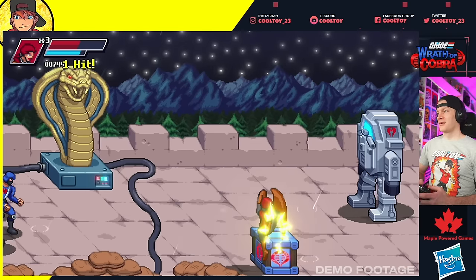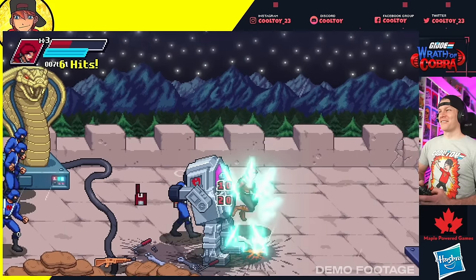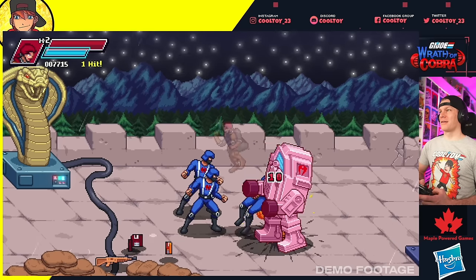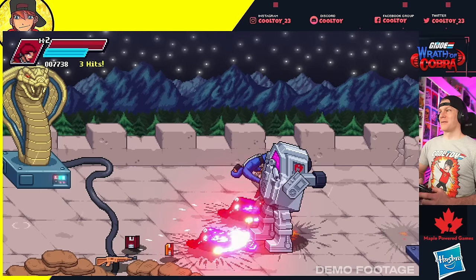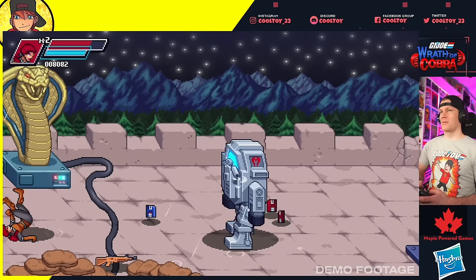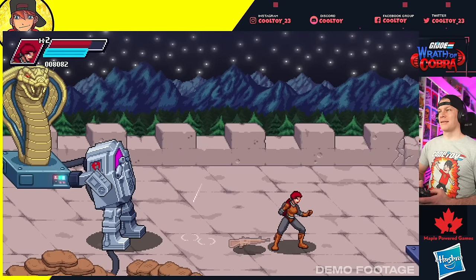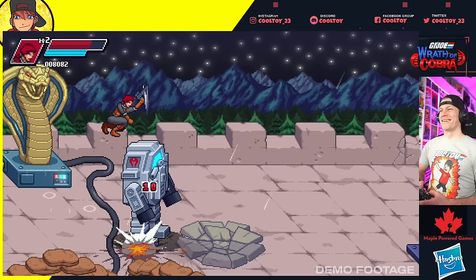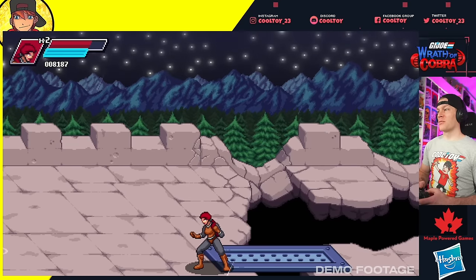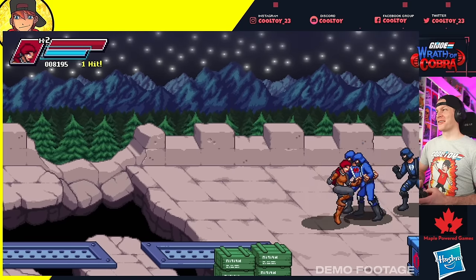Oh crap, a big robot — he's gonna be a problem. He beat up his own guys though — thank you, killer robot. He's just bouncing me off the ground. Punch when he gets his arms up and get out of the way — I say that and of course I didn't get out of the way. Playing the distance game. Lasers — love the throwing of the gun mechanic. Got him taken care of and I almost walked off the edge — literally got right to the edge.